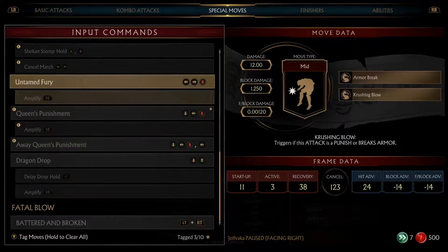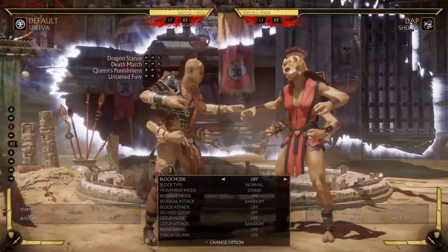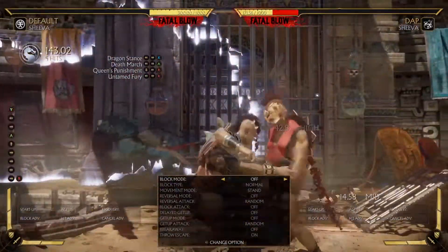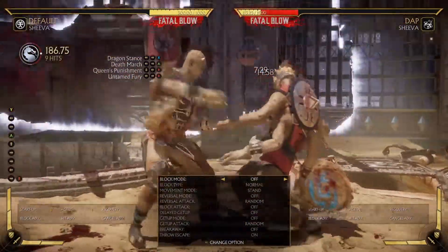You get your regular one which is on Team Fury, and this actually breaks armor. We've seen Foxy Grandpa do this to a whole bunch of people. So he gets them, bobs them up, grabs them, breaks armor, and then the damage is so high.